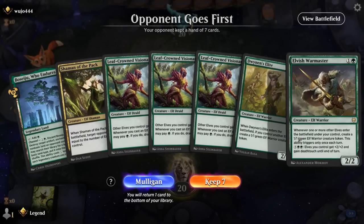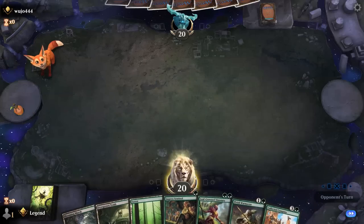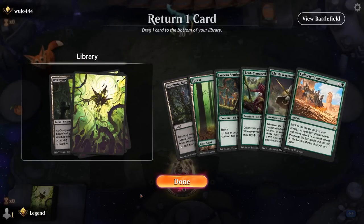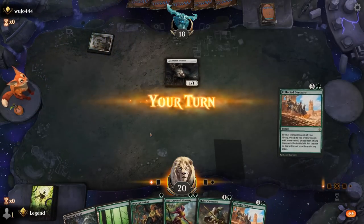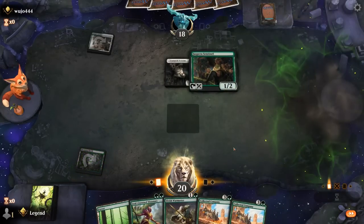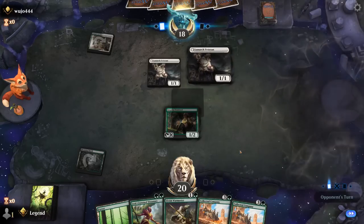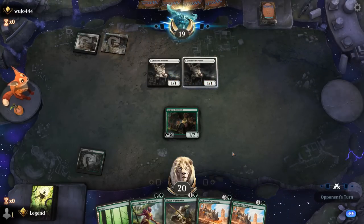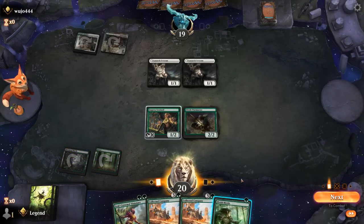Game 7: We're on the draw — easy mulligan with no accelerants and only one land. Six-card hand is better; we ditch one land even though we'd love to cast Collected Company on curve. We still have Sentinel, and between mana elves and lands we're likely to get there. Turn-one Lunarch Veteran — lifegain deck. Another Company drawn, so we better find our mana to cast back-to-back Company. Double Veteran in play. We topdeck Elvish Mystic — perfect, gives us another mana source and triggers Warmaster.